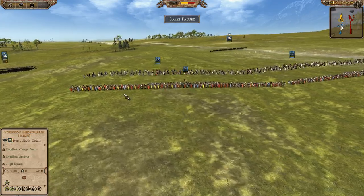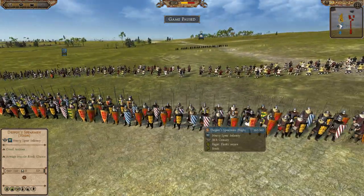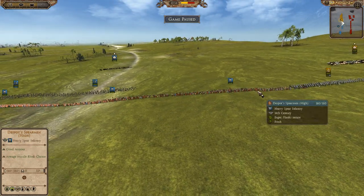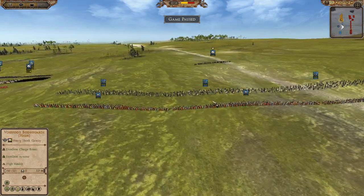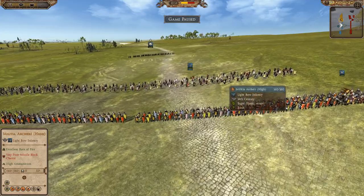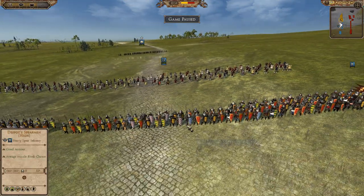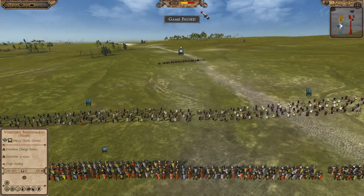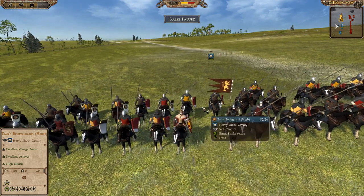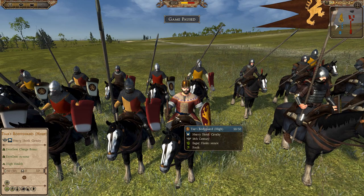On his front line he's got four units of the Despot Spearmen — pretty cool looking units, a pretty long line actually. He meets up with his ally there, which is a really good sign. Right behind them he's got three units of his Militia Archers — tier two archers and tier two spearmen, actually really good.